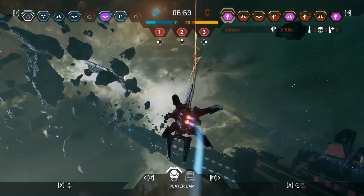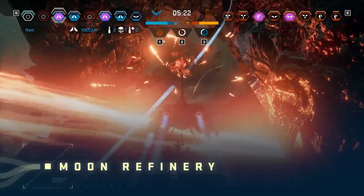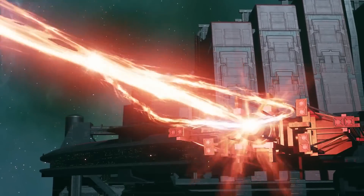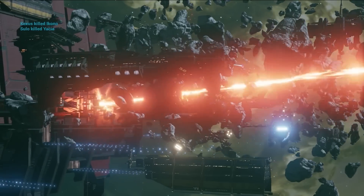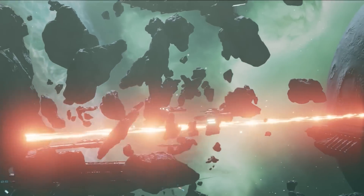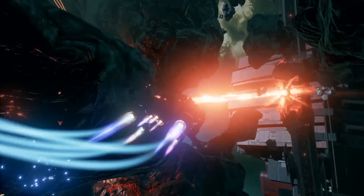And last but not least, in a nod to EVE Online's new Lifeblood expansion, we'll also be bringing you a new map set against the dramatic backdrop of a moon mining operation. Populated with Venture, Procurer, Retriever, Orca, Premi, Rawcall, and Bowhead ships, and culminating in a tremendous display of laser destruction, this new map will have your jaw dropping and your heart racing.